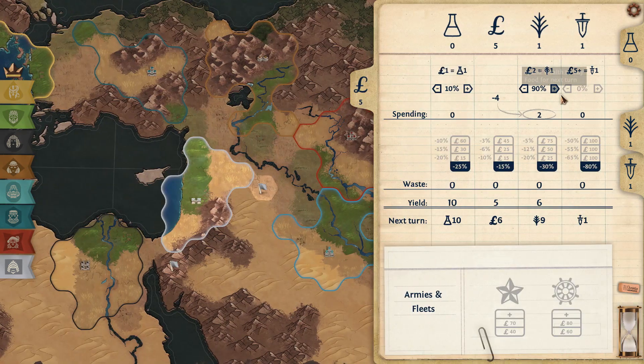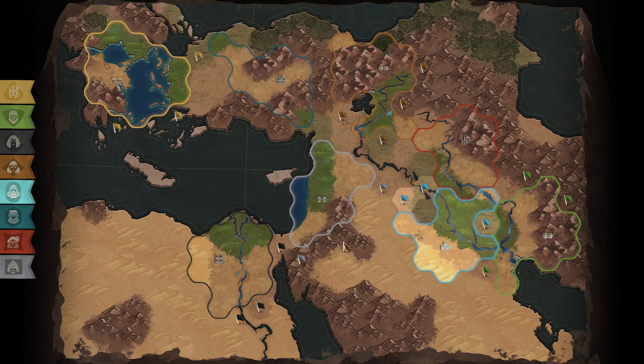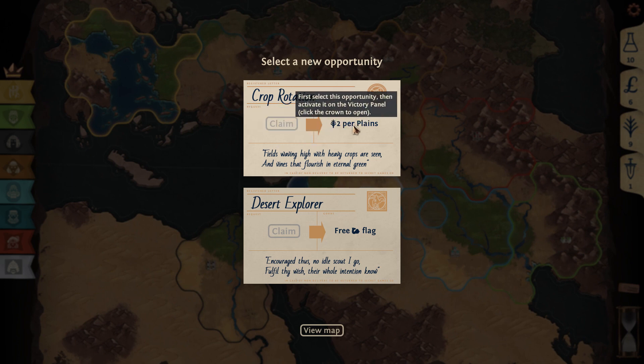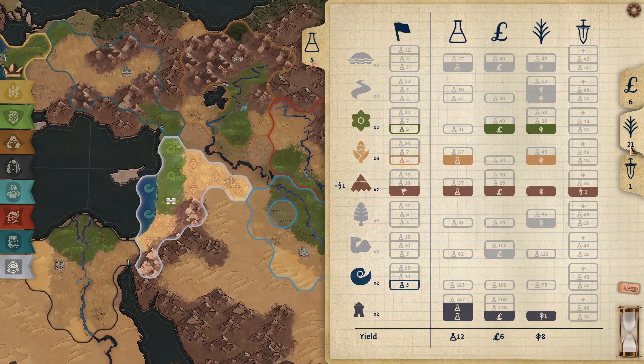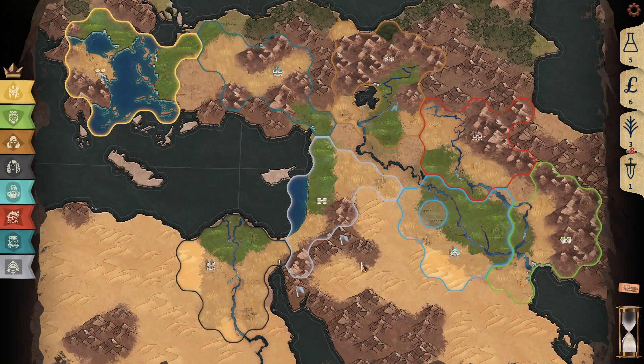Now we're just going to crank it all into food. The plan is to go as far south as fast as possible. You hit the nail square in the head with that. And take as much food as you can on the way. So we get a little bit of flag tech so you can claim those mountains easier.